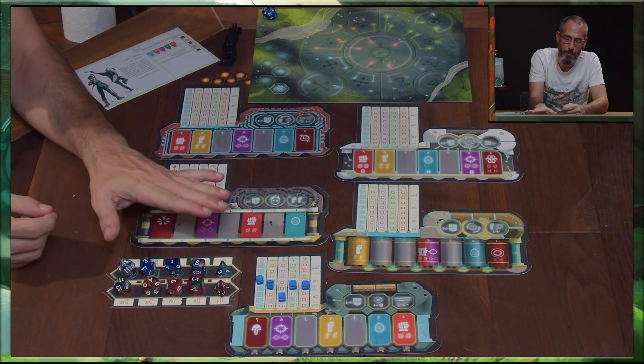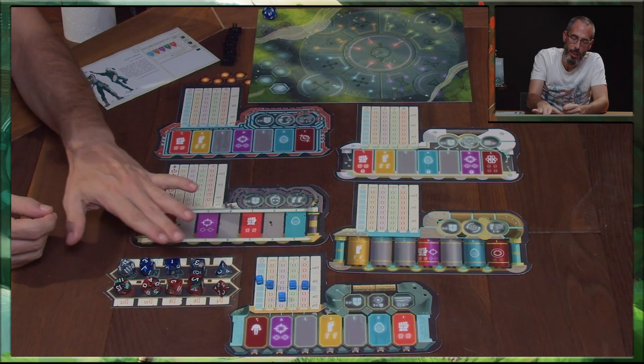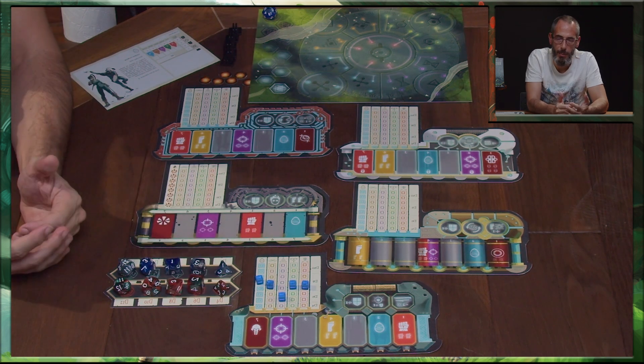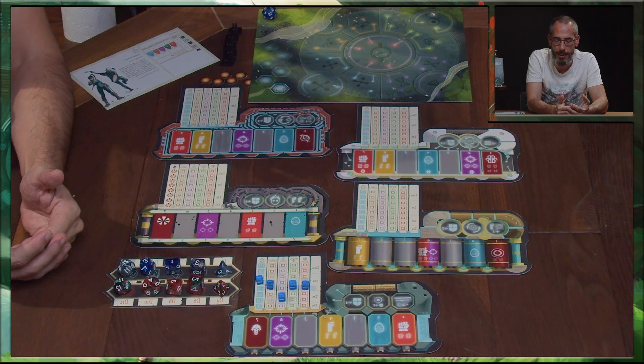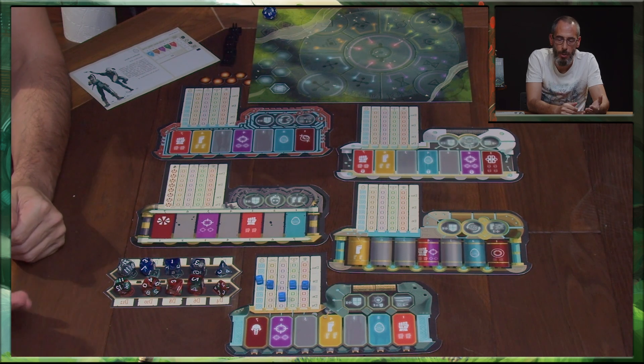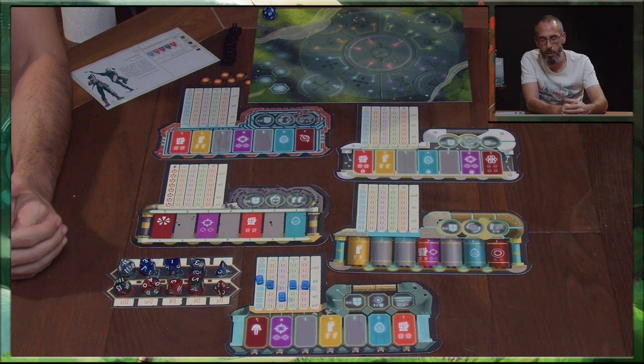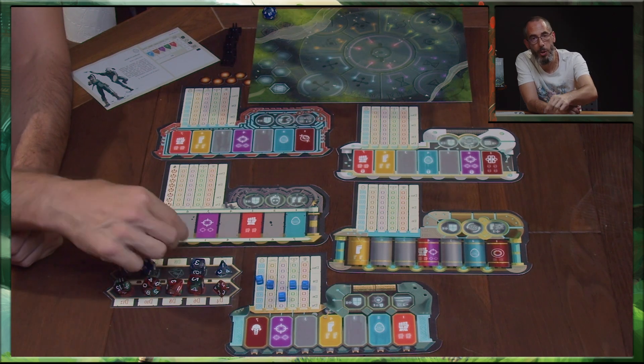il faut deux sets de dés. Il va y avoir un set de dés appelé le dés joueur et un set de difficulté. Et la mécanique va être très simple, puisque dès qu'un maître de gardien va demander une épreuve à un chaman, le chaman va se saisir de son dés joueur. On va prendre, admettons, un D8.